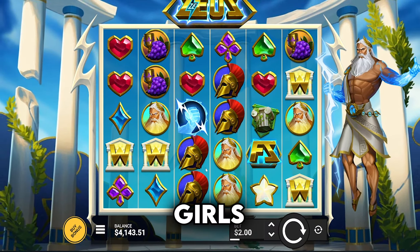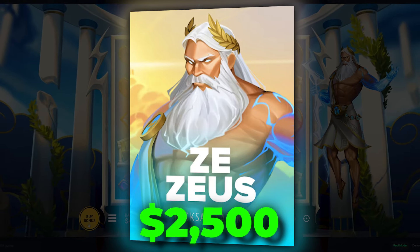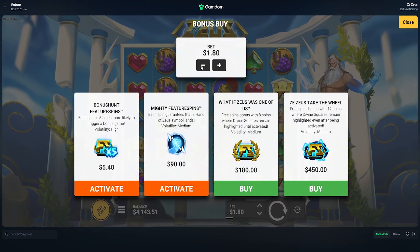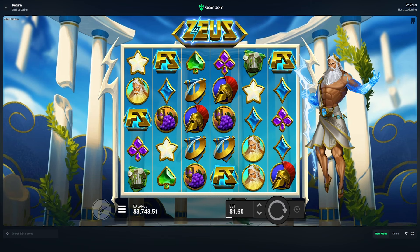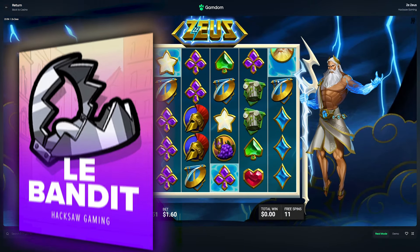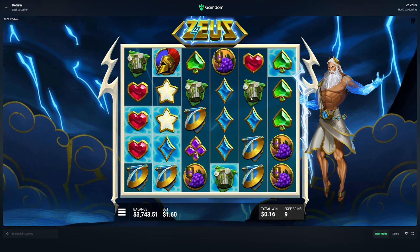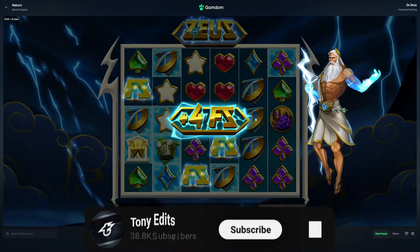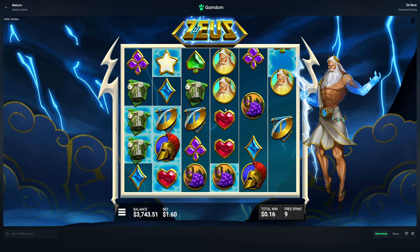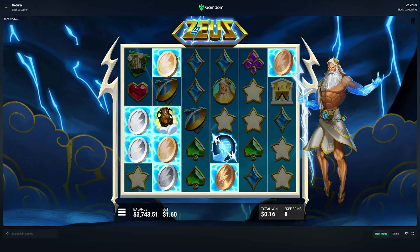Welcome back to another video. Today we are on Zezus with a 4K balance. I meant to come here the other day but picked the completely wrong slot — it was on Divine Drop or something. Zezus is just a Le Bandit reskin. We want to see a zap first and get some connections on the screen.